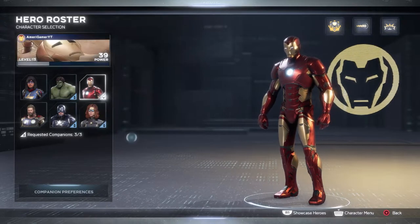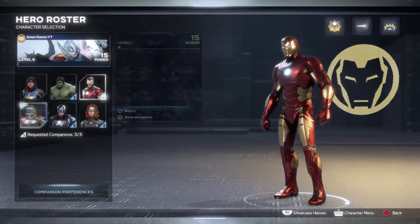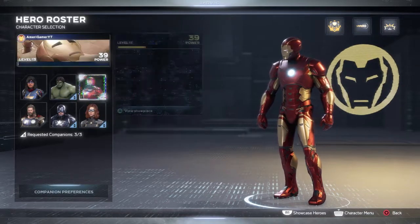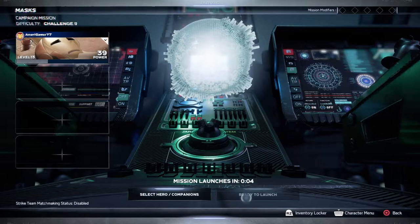We have three ground troops — Hulk is level 42, someone else is level 15, which is not ideal. Hulk is my strongest character. Let's go ahead and launch the mission.